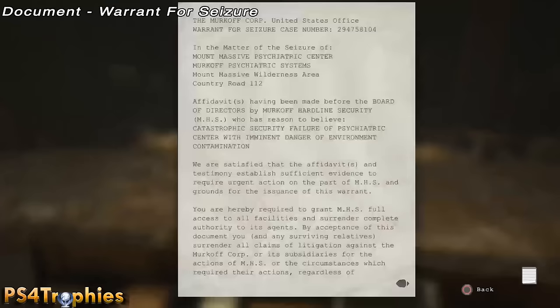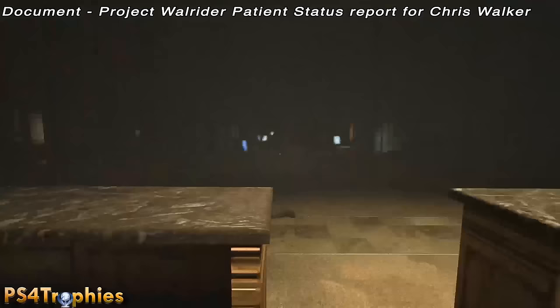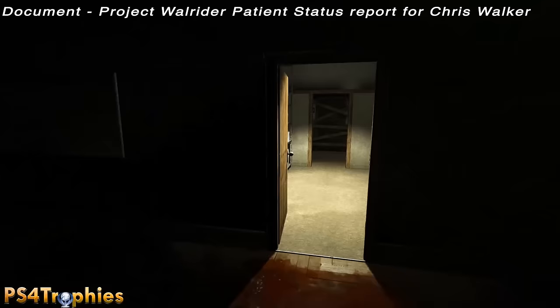The next one is going to be in the room on your way to get the key. You're going to go through this room, then there's going to be a filing room — continue through that door and in the back right corner will be your next document.